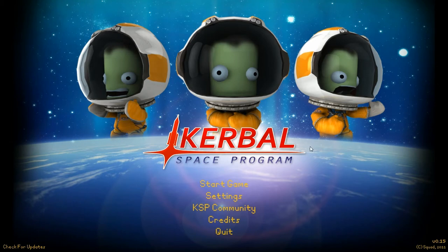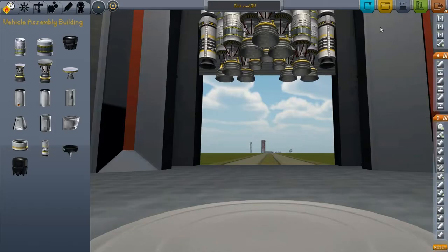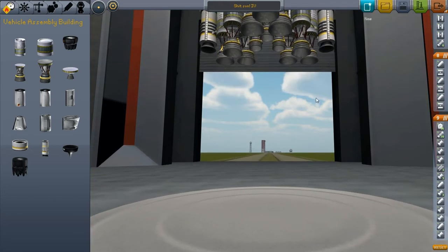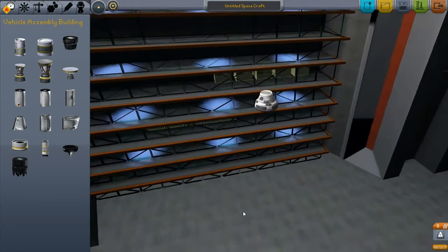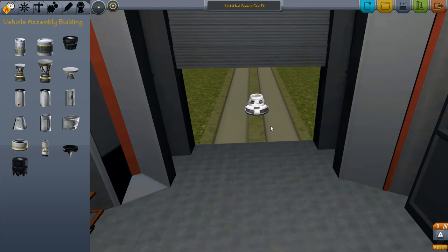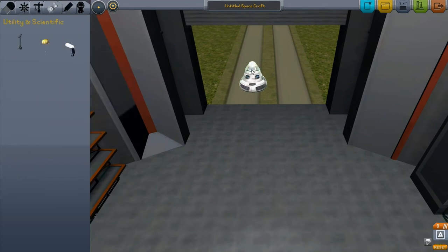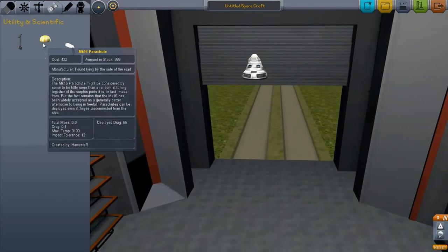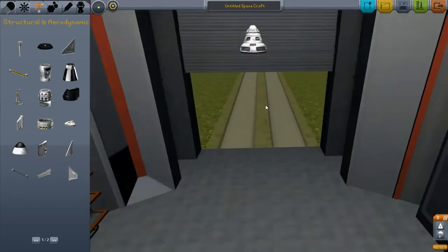Hello and welcome to me playing Kerbal Space Program. This is a game that's still very much in the alpha stage, so don't hate on it too much. This is a game where you have to build spacecrafts and potentially get to the moon — or 'the Mun' as it's called in the game. I selected a capsule part where my Kerbals are going to be, and I put a parachute on it in case I fall back down to the earth.